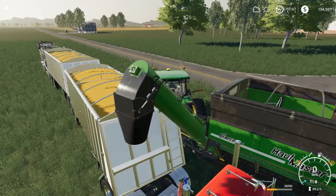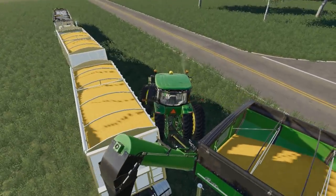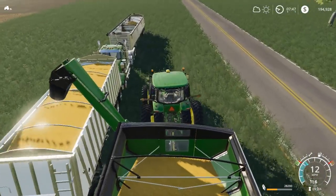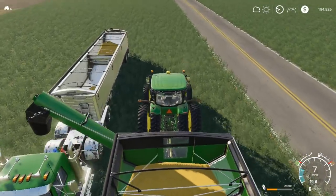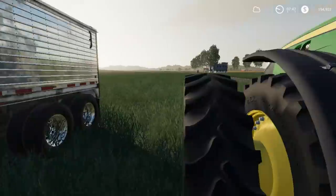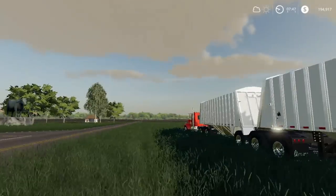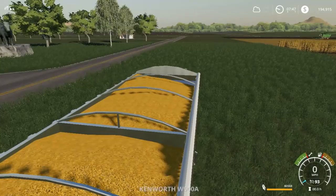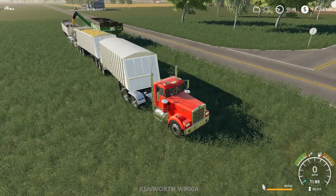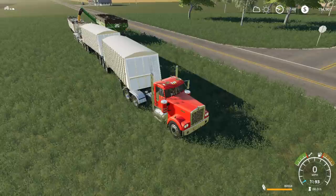We caught the grain cart. Put your pipe in. We're going to start filling our old truck up here right now. We'll leave him unloading and go for a ride in our new semi. This old Kenworth should have enough power. Put a tarp on her — we don't want to lose anything. Tarp on. Let's roll.